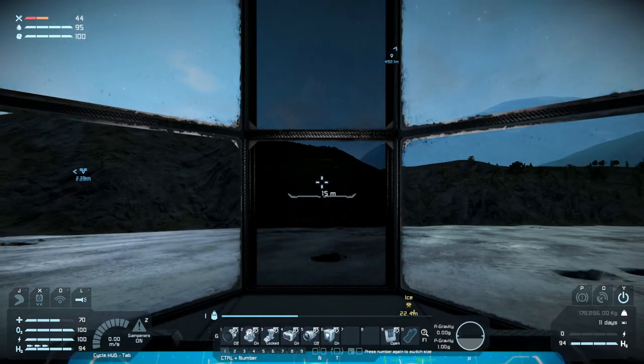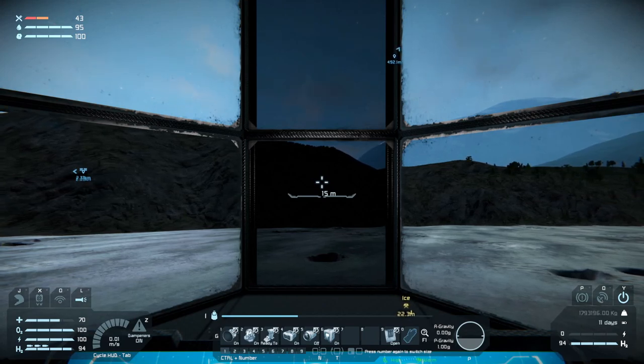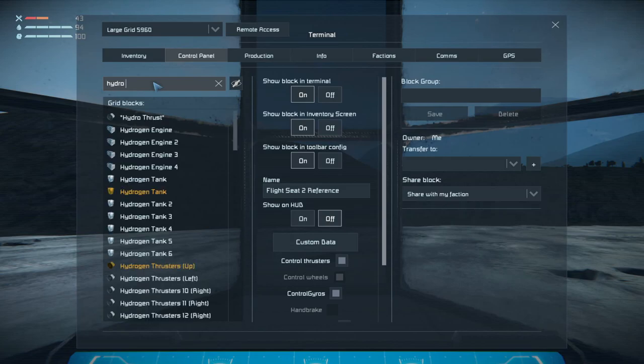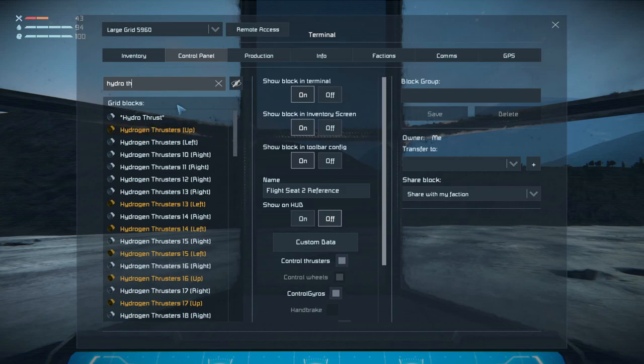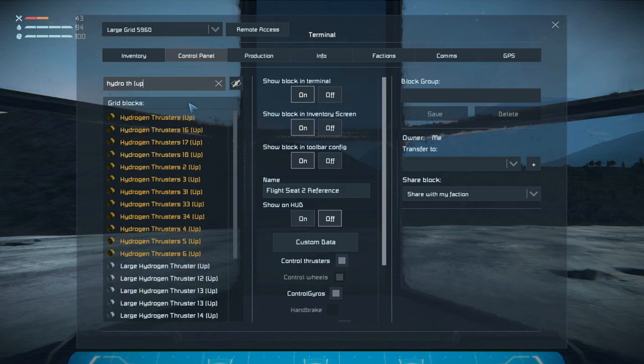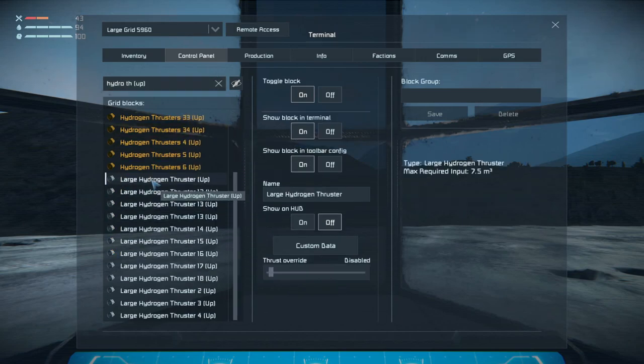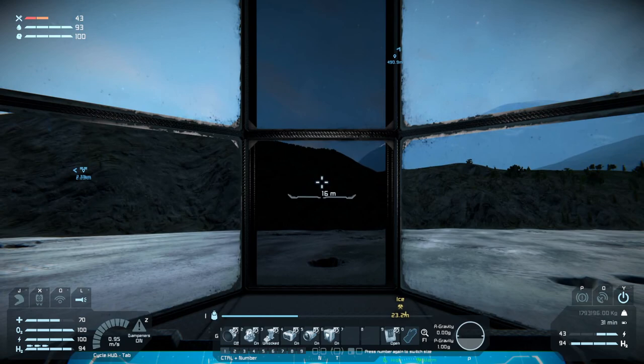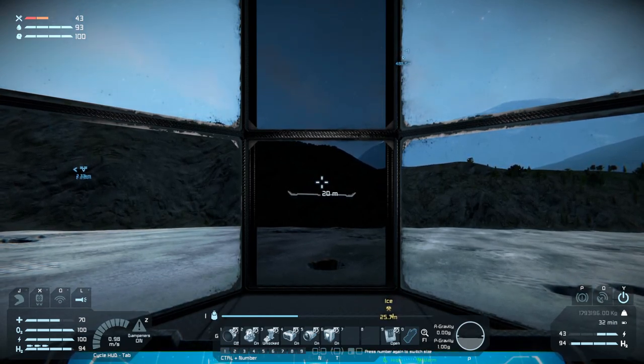If we get in the ship here and turn on the hydrogen thrust unlock, you can see I am not going up at all. If we go into the control panel and look at hydro thrust up, we have all of these large hydrogen thrusters — they're all on and they're all working. If we turn the Atmo thrusters on, I go up basically on my own. So the Atmo thrusters are not the problem.